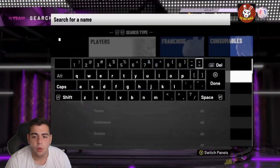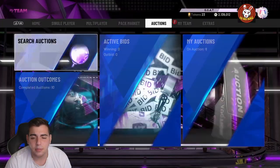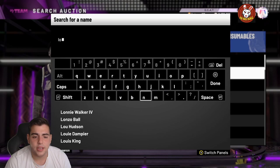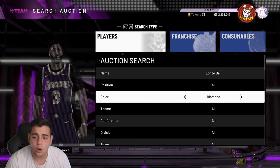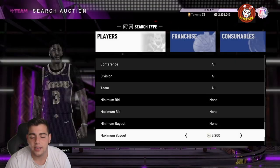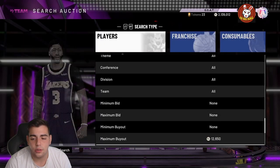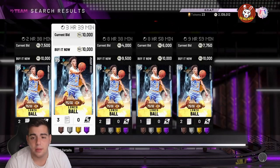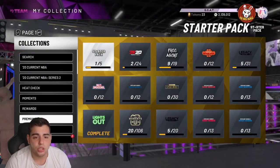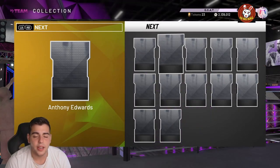We got some new dynamic duos — pretty fire. I heard there's a diamond Lonzo Ball with a LaMelo Ball Opal, or maybe pink diamond LaMelo Ball, I'm not totally sure. We're gonna have to check this out, but supposedly we got some crazy new dynamic duos. I heard you should probably pick up Lonzo Ball because he rose up in price like crazy — 9,500 MT — he's gonna go up a lot. LaMelo Ball is very, very light in this game.